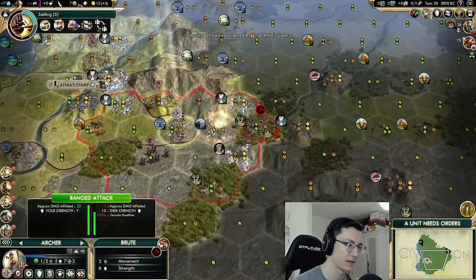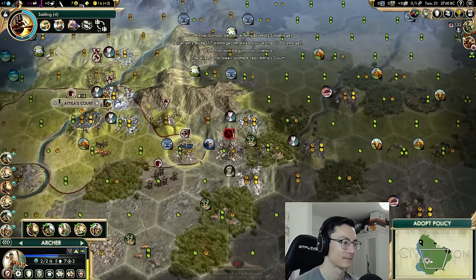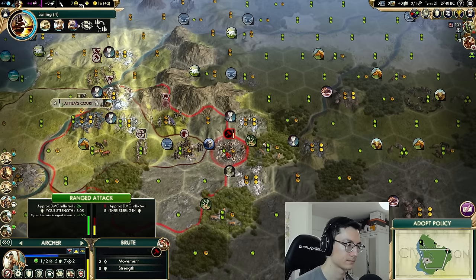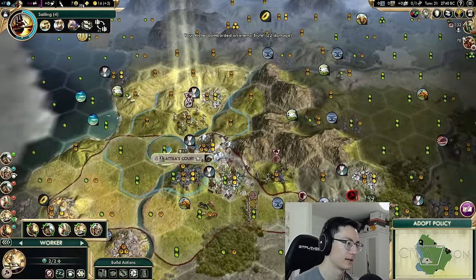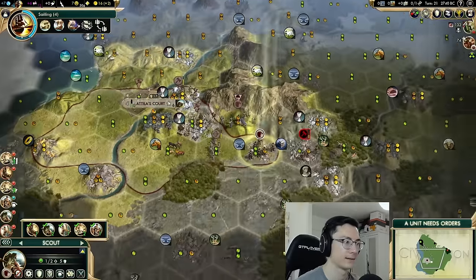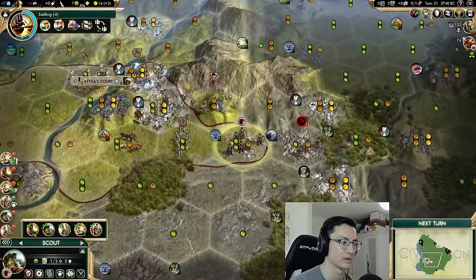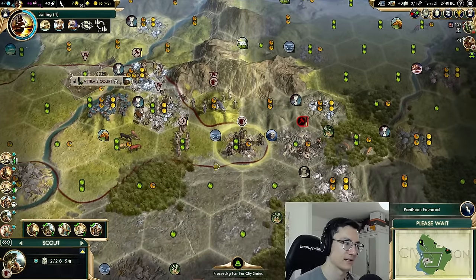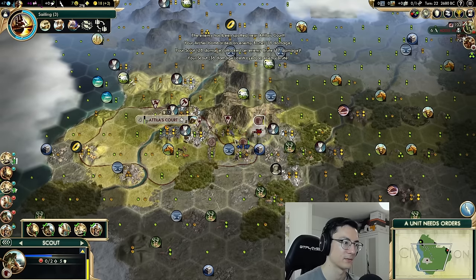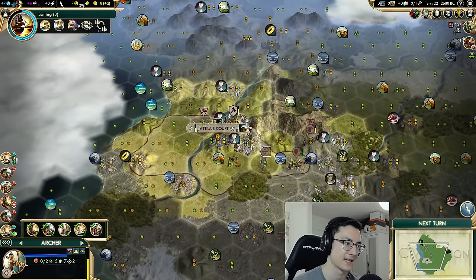We'll back up one and shoot. We have to make sure our settler has an escort. We'll use this scout to escort the settler and block like this. Now we can come down and improve this silver. Let's get a three food tile out. Keep taking our free monument — with melee units in general you don't want to be attacking, you want to go into alert or fortify mode and take attacks. That's a neat way of making sure you don't sustain too much damage.